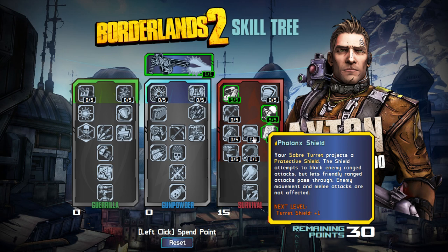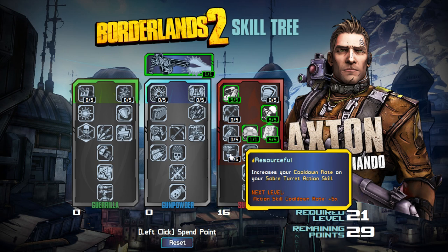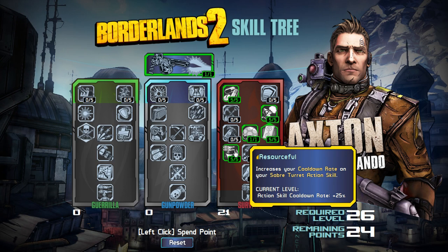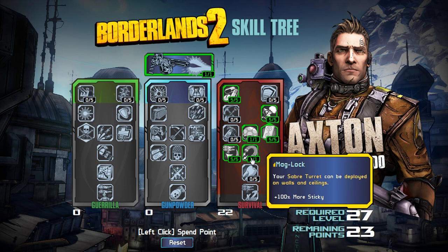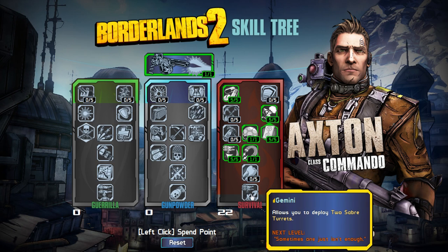Then we've got Phalanx Shield: your Saber Turret projects a protective shield that attempts to block enemy ranged attacks but lets friendly ranged attacks pass through. Enemy movement and melee attacks are not affected. So your turret is going to have a shield — that's obviously good. Getting down to the next row: increases your cooldown rate on your Saber Turret action skill, so your cooldown is 25% faster. Then we've got Maglock: your Saber Turret can be deployed on walls and ceilings. That is insane.